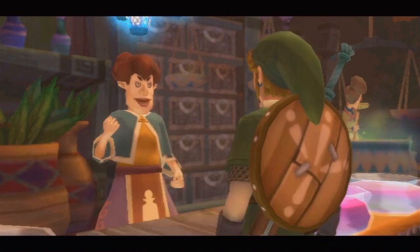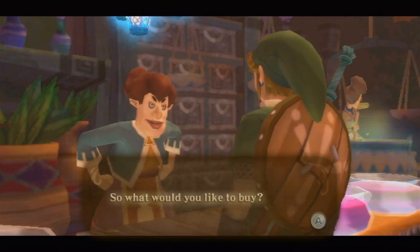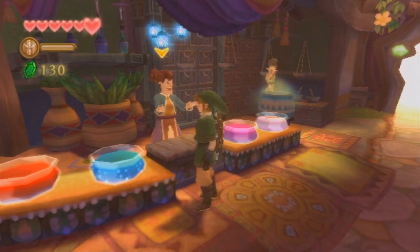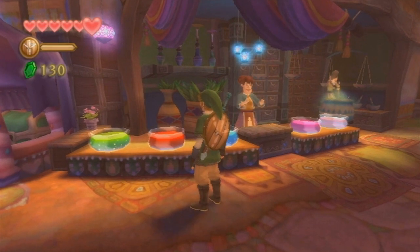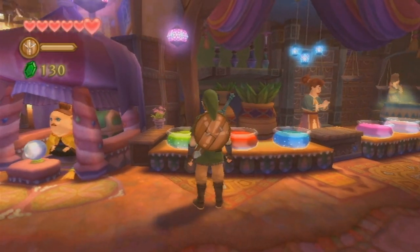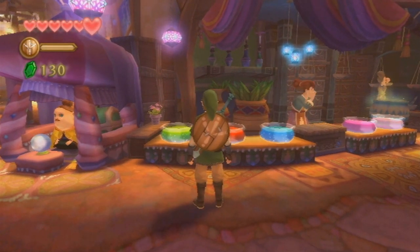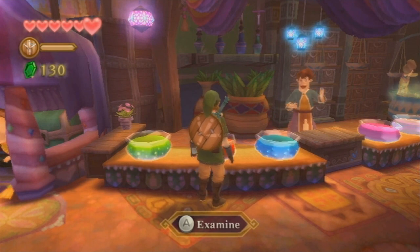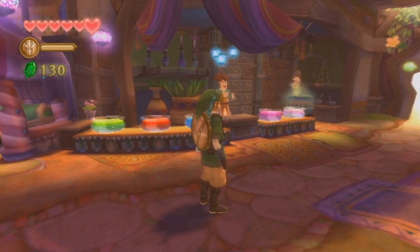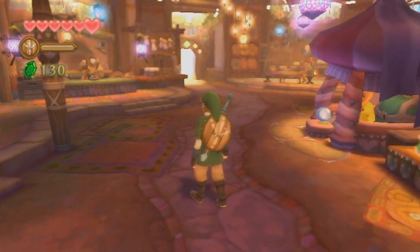The bottles fit in our adventure pouch, and if we ever can't fit any more stuff, we can drop them off at the item check. Now that we have a bottle, we can actually get our first potion. Right now only the green potion and the red potion are available. The green potion is actually a stamina potion — it'll give you twice the stamina, not magic like it used to. The red potion is your traditional heart health potion. We're not going to buy any right now because we'll need the empty bottle for something in a second.